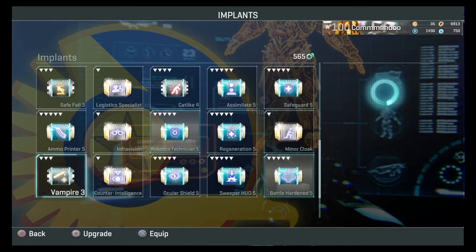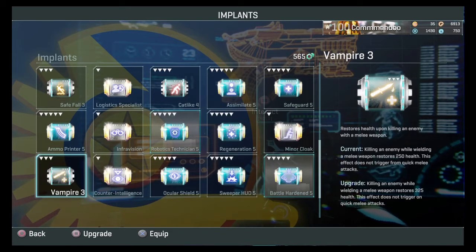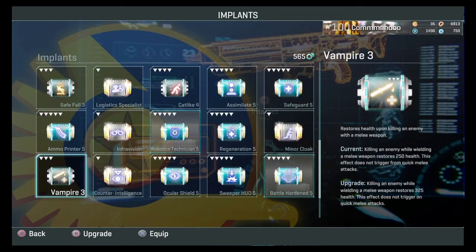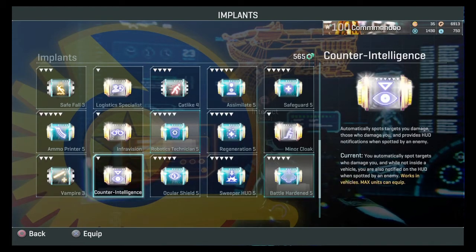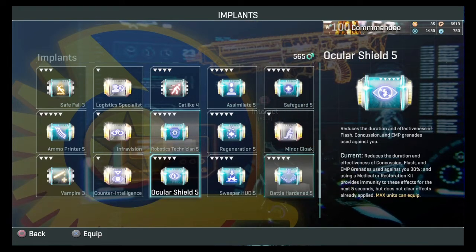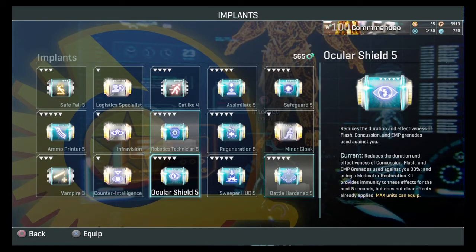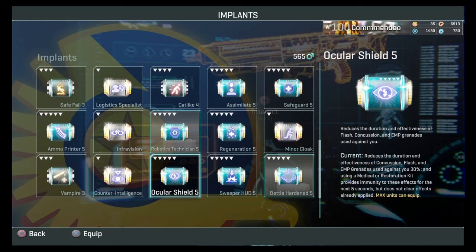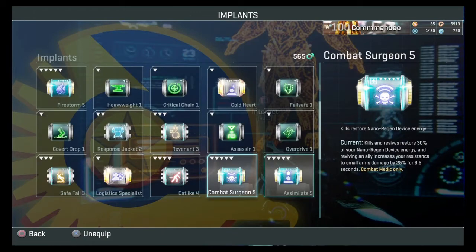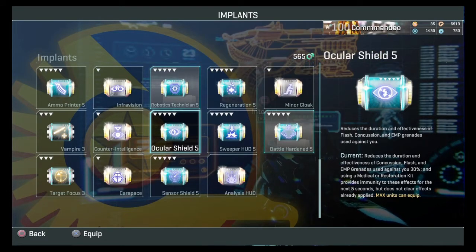Vampire: I used it during the Halloween update to kill people with a knife, but other than that I don't use it. Oculus shield: I don't use it — I have upgraded it to max, and it's a good point-hold option, but I just don't have a use for it. It does help with flash grenades, concussion grenades, and EMP. You could use it on a combat medic to help with those, but I don't use it.